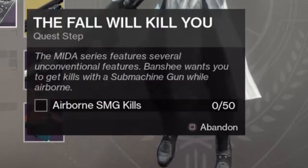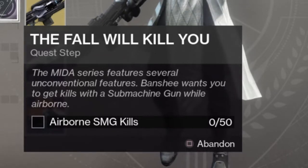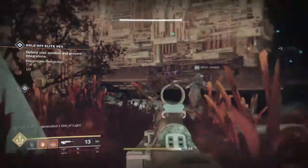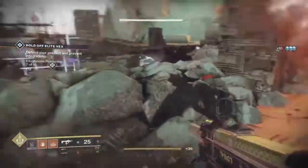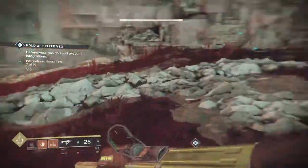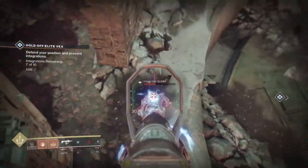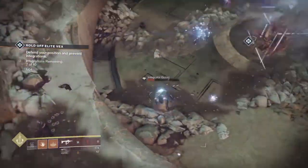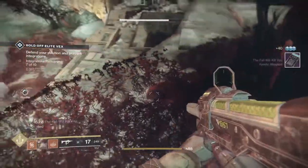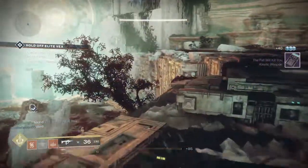This final quest is called The Fall Will Kill You, and you have to get 50 airborne submachine gun kills. Use the Mida Mini-Tool for this. This task is very simple for Warlocks, since the Dawnblade has a perk that allows you to float in place in the air for a period of time while aiming down sights. Also, you don't have to use the Mida Mini-Tool — any submachine gun works. Once you've earned your final mid-air kill, visit the gunsmith.